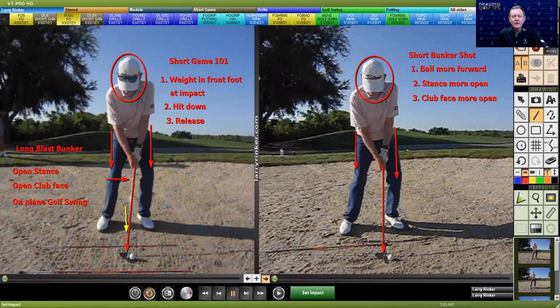So the long blast bunker shot: just an open stance, open club face, on-plane golf swing. The short bunker shot, we play that ball more forward towards the left foot. Stance is more open, club face is more open.